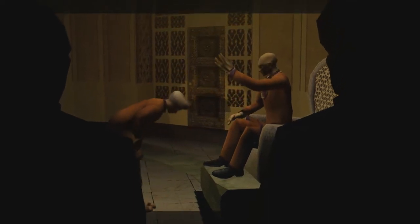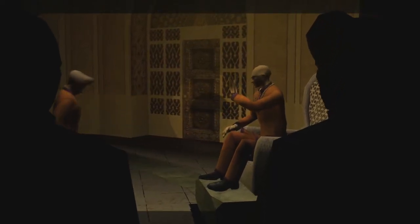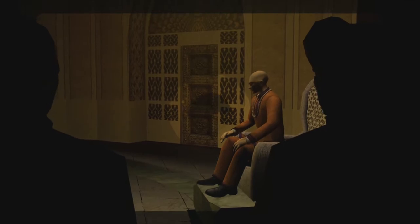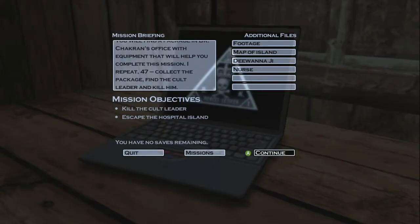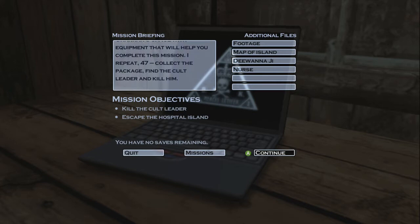The hospital has different floors with sick wards and treatment units. You will find a package in Dr. Chakran's office with equipment that will help you complete this mission. Collect the package, find the cult leader, and kill him.